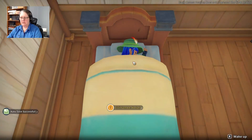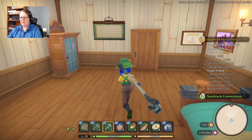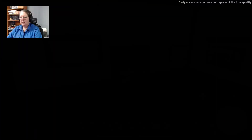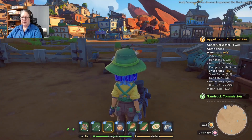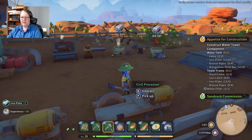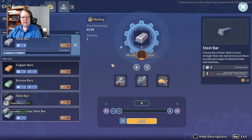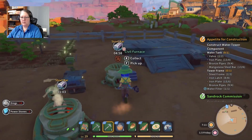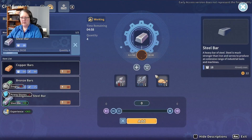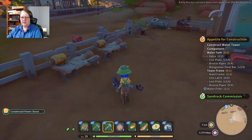Oops, something ran out — the civil furnace ran out of fuel of course it did. Let's get the stand done for the water tower. Grab our iron plate — just one more of these to go. We'll auto fill it so it doesn't run out of fuel. I forgot to auto fill this one last night so it's a little bit hungry.